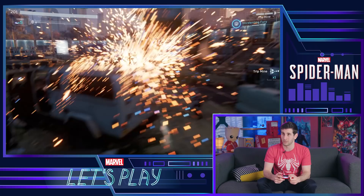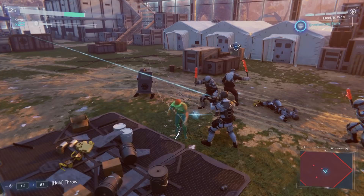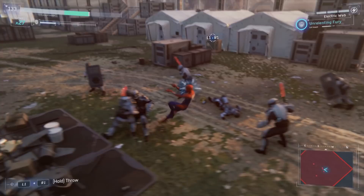Turrets are one of the strongest things in the game — you want to get rid of them as quickly as possible. They're on top of these Sable trucks. We just ripped one off of the roof because I have spider strength. Now that I took out the biggest threat, this is pretty much just batting practice.